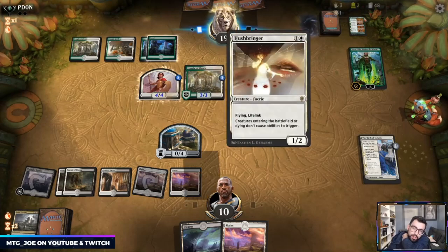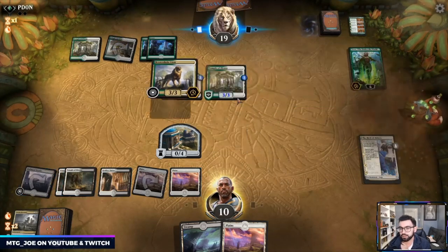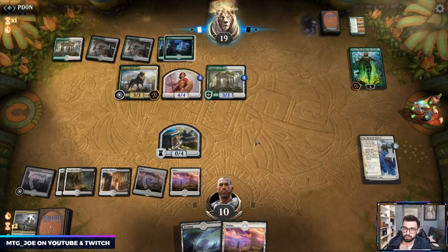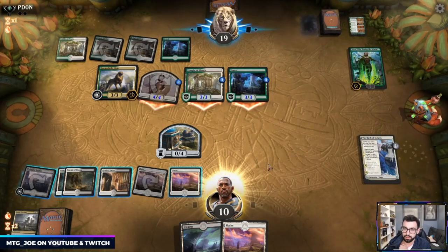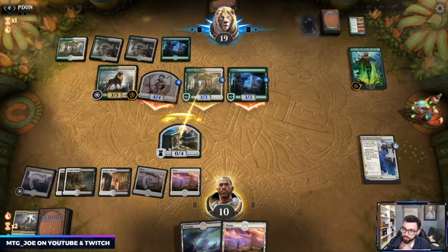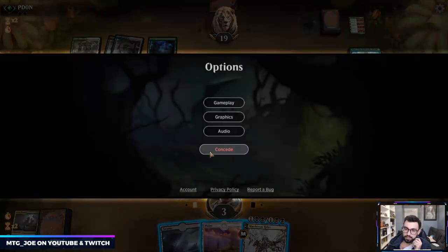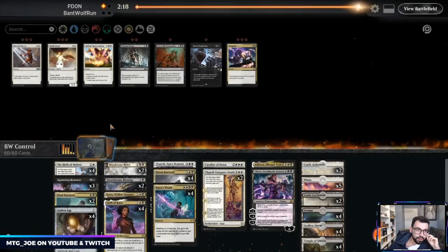I want to see what other cards to bring in — we've seen Hushbringer and Aronian. I want to see if they have more enchantments. They got Bronze Hyena Lion. This is a Noxious Grasp matchup — it can deal with everything they've been playing. A little too late on that removal, but mulligans got us in there.